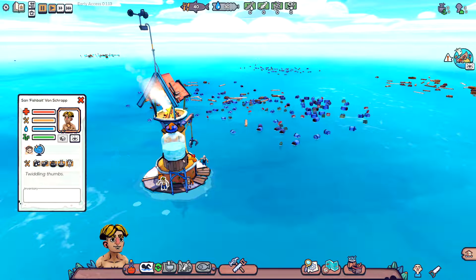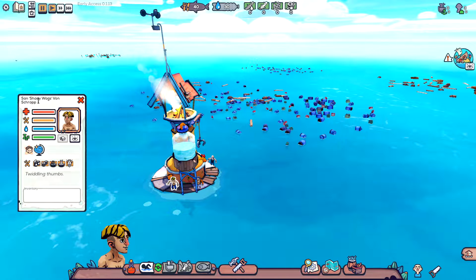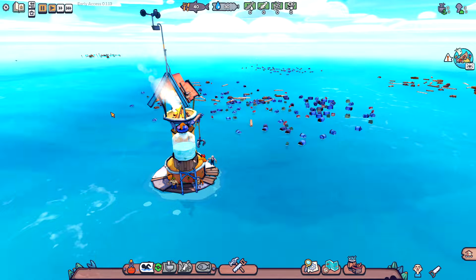We start out with three villagers called drifters. Clicking on one gives us their name — you can change it if you want. There are four key stats on the character screen: health, hunger, thirst, and rest or endurance. There are also special attributes; this guy gets tired faster and has a temporary rejuvenating feeling. You can also see their diet, what they're currently doing, and their inventory.